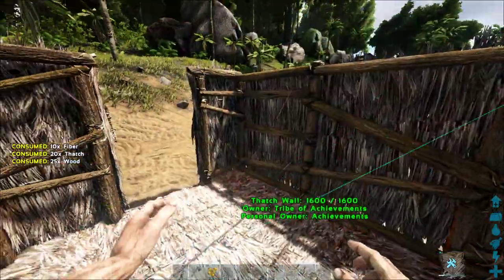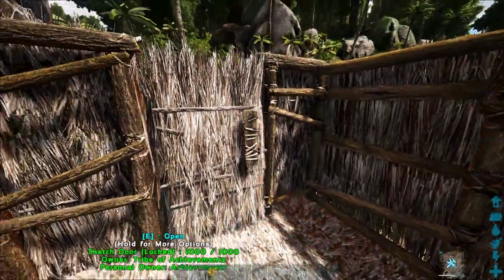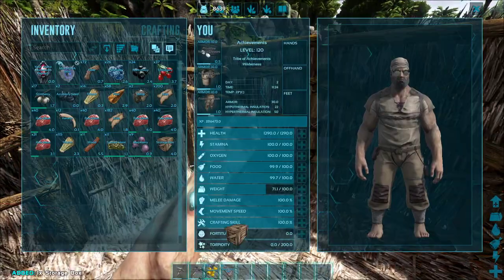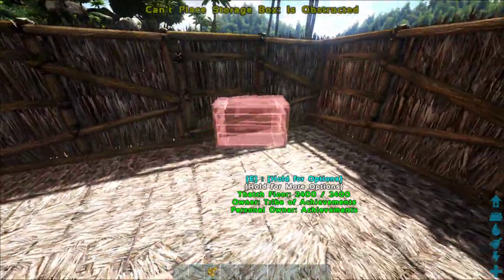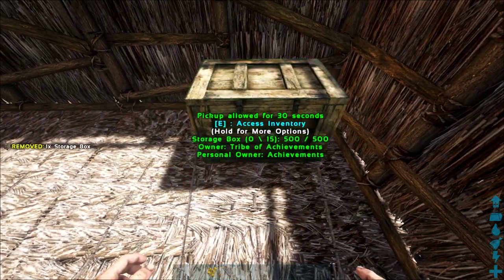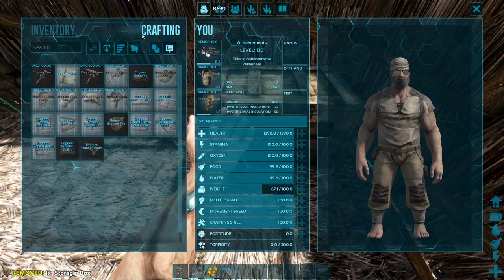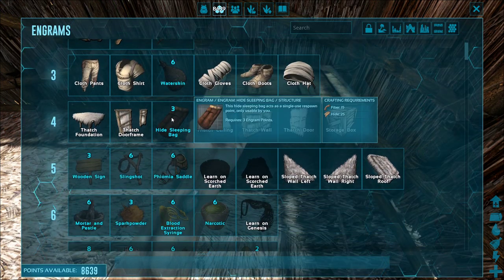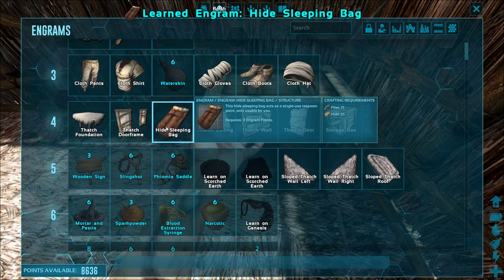Let's craft a storage box. I would advise you, especially on a PvP server, to always close your doors — it's definitely going to be a problem if you don't. I can make a sleeping bag actually, I don't need to make a bed just yet. Wait — a sleeping bag is fiber and hide.